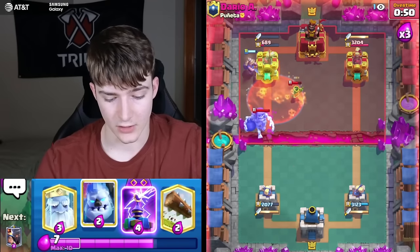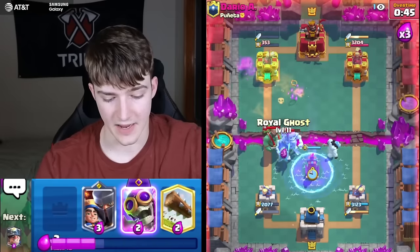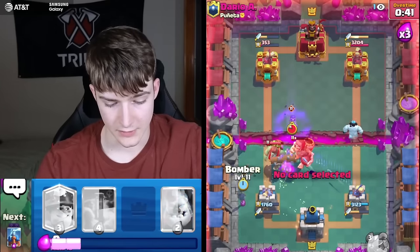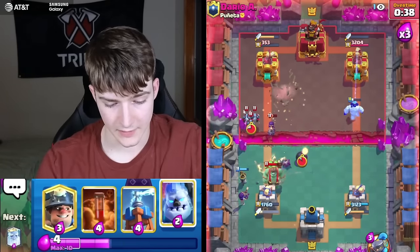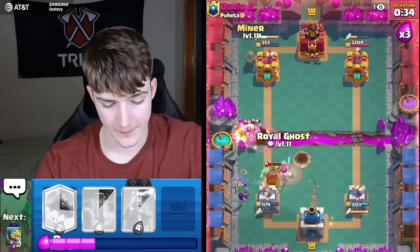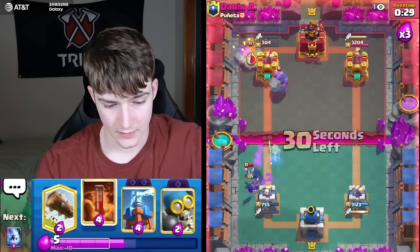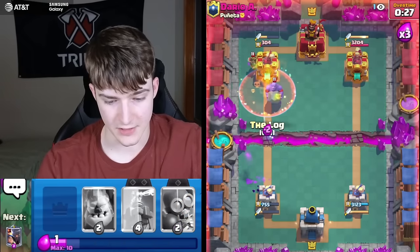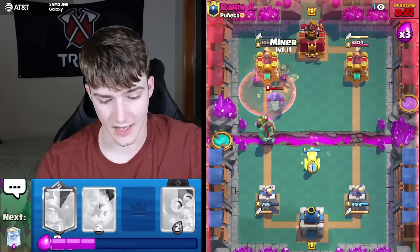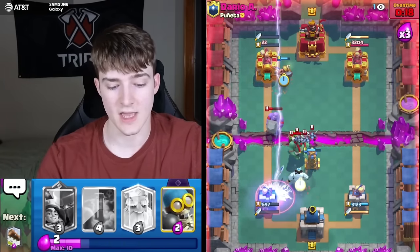Going to Poison that Bowler — the Bomber's going to walk into it so that's actually going to be a very valuable Poison. As the match progresses in this type of matchup, you can go in for more Poisons and not have to worry as much about over-committing. The Goblin Giant dealt way too much damage somehow — but either way we got the win. Got a little too close for comfort at the end though.